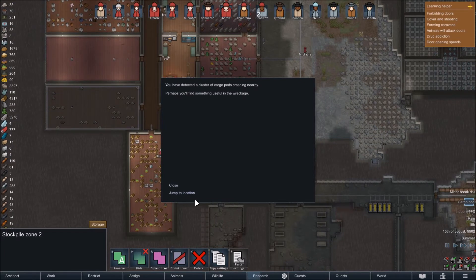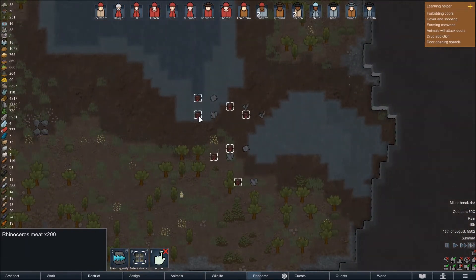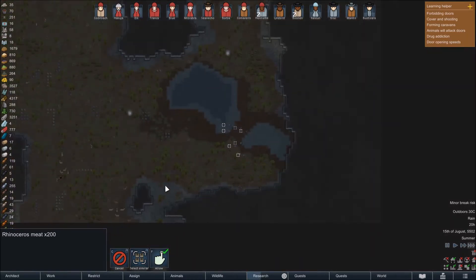We've got some cargo pods as well. We have some rhino meat in the cargo pods — 200 rhino meat. We'll allow that and haul it urgently to get it in.